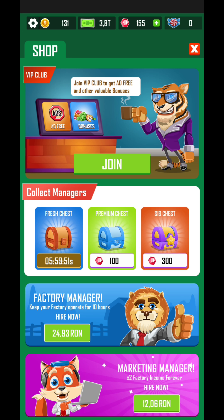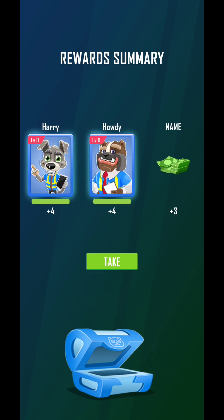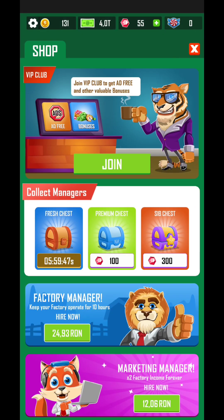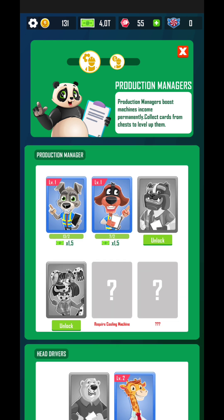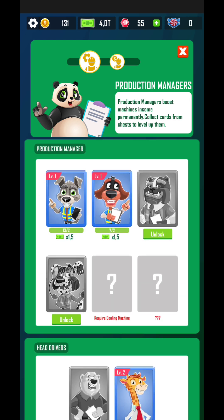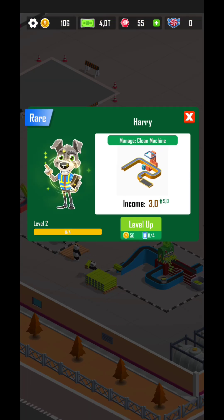I'm just going to hit skip cash. If you have enough — like 300 gemstones for example — definitely unlock that one. I'm going to unlock the premium one here. I'm not able to unlock new managers because those ones I already have.